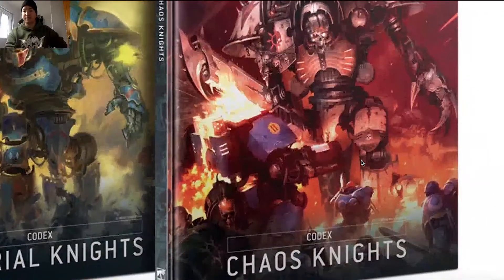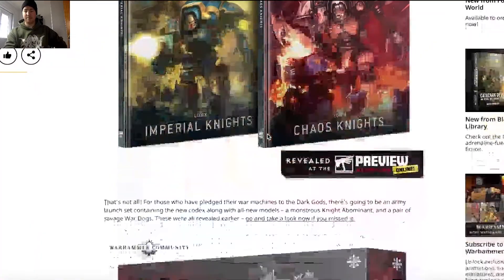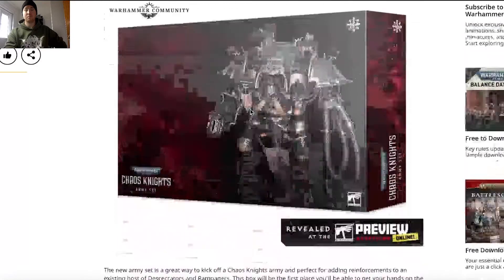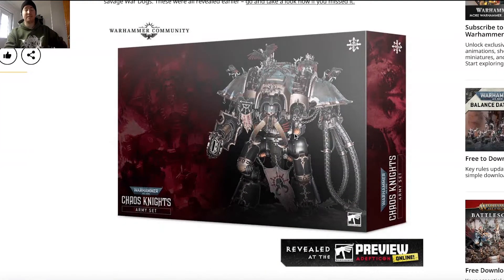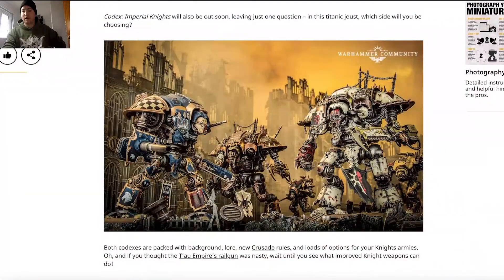It's very smart releasing both the Imperial Knights and Chaos Knights codexes at the same time. That artwork is great — the Renegade Dreadnought bursting into flame looks really good. The limited box includes one big Knight and two War Dogs. If they put that out for around 120 pounds that would be an absolute bargain — an average Knight is often 95 to 100 pounds. As I always say, go to third-party sites like Goblin Gaming, Alchemist Games, or Element Games for discounts.